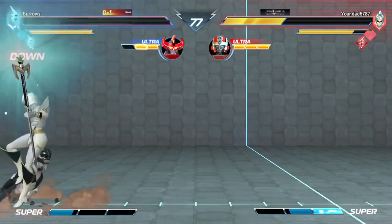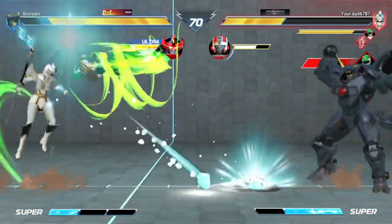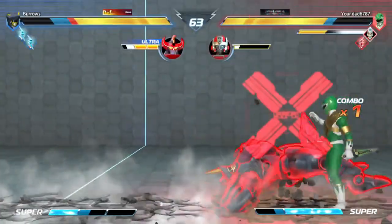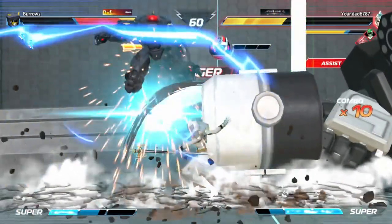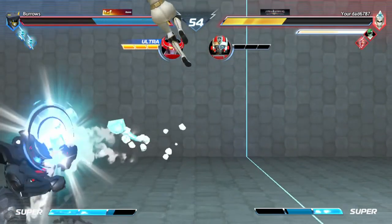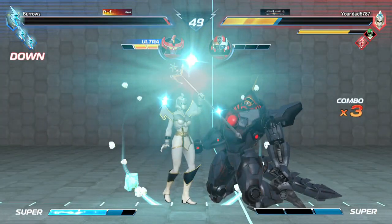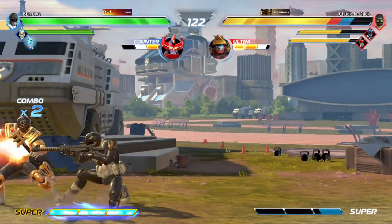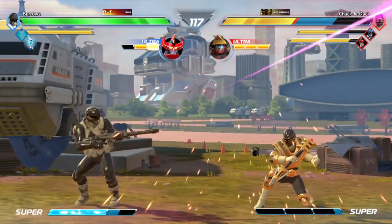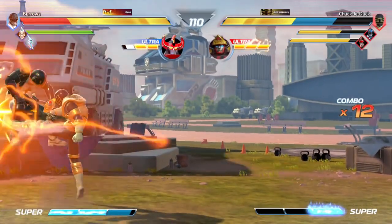Now Megazords are attached to a gauge with three segments. The activation is the same — you press both assists — but now you need at least two segments of this gauge to make it work, and using three segments allows the Megazord to stay active longer. You can call Megazords as often as you can afford them now, even if your team still has all three members on board. The Megazord meter is gained based on how much damage your team takes as a percentage of your team's total overall health, so teams with a member disadvantage will still have more chances to call their Megazord.